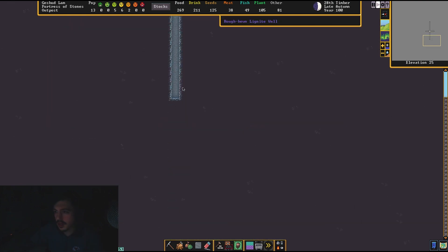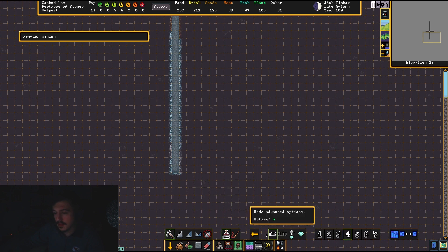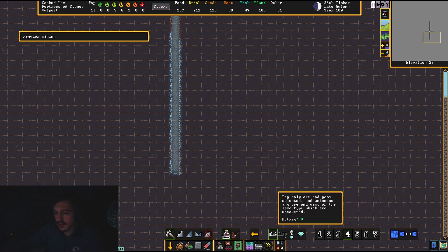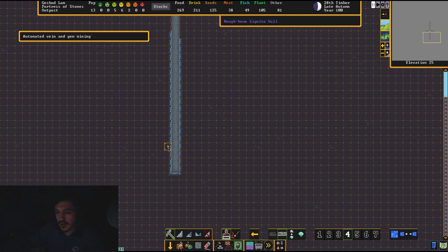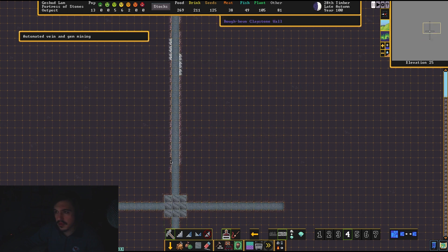We came down here and mined, and we have some lignite. I'm going to show you guys a little trick. You can come in here and click to mine that little bit of lignite, but that's not what I'm going to do. If you come down here and click the advanced options, you see your priority list — I don't really mess with this. If I click auto and click these lignite veins, I also want this tetrahedrite, which is a silver ore and very valuable.